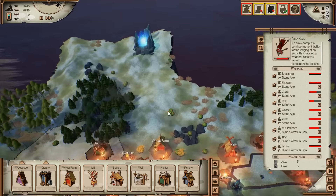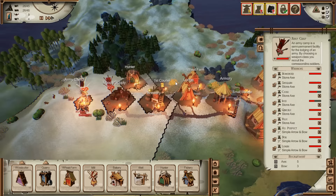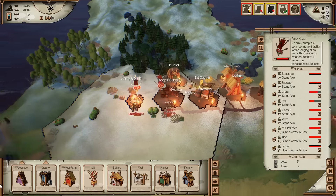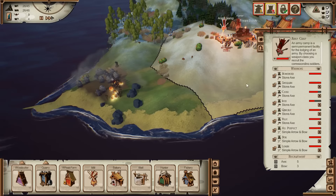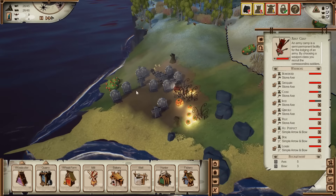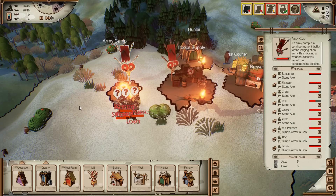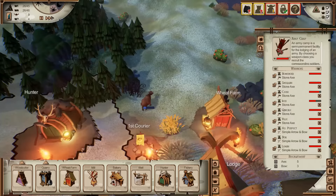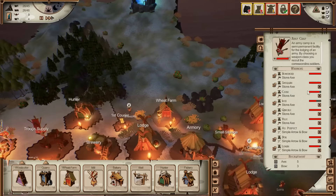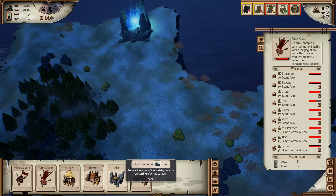Should I set up another army camp? I'm seriously thinking it might be a good idea. We definitely need some bows. Oh, Logan got a bow — good news! It must be because I've now got the hunter so he got the leather. We could actually get some more bowmen going, which would be no bad thing. Let's set up another army base and then go try to take this out.